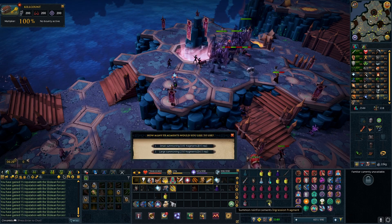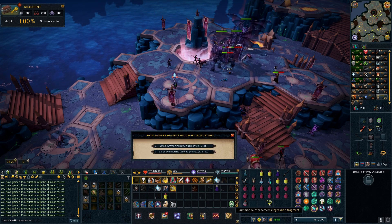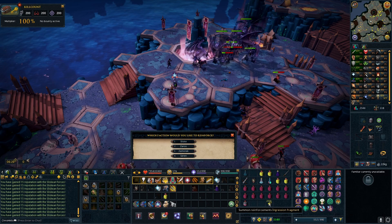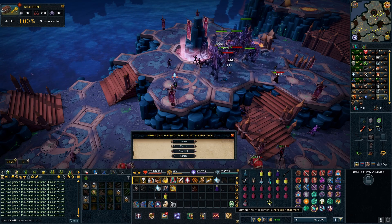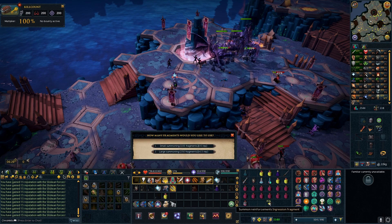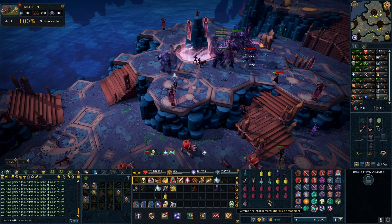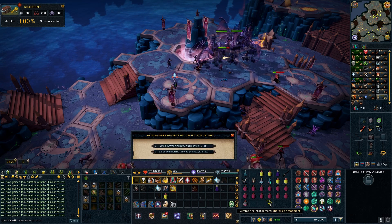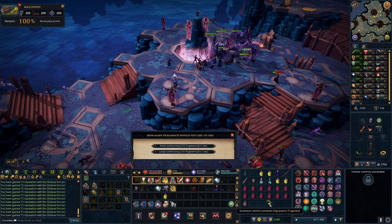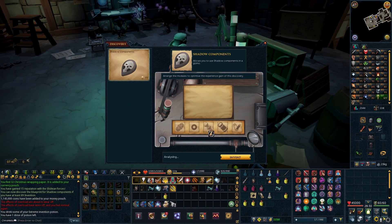I didn't have the 2500 Sliske rep to discover the Shadow Components blueprint, so I headed down to God Wars Dungeon 2 and did some bounties to obtain as much Sliske rep as possible. After my bounties were completed, I began farming the mobs around the dungeon for ingression fragments. I had my Insignia set to auto-collect them, and after obtaining about 16k ingression fragments, I summoned nothing but large reinforcements and got to 2500 Sliske rep. This unlocked the blueprint for Shadow Components, which is needed to make the Coralming 4 Equilibrium 2 perk.